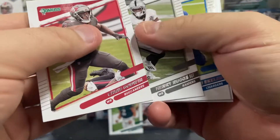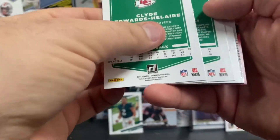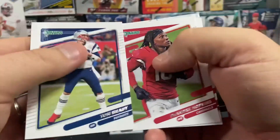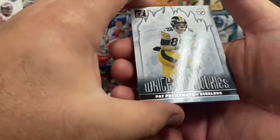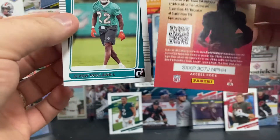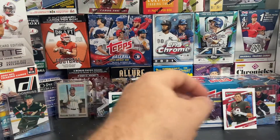Getting right into the blaster: Chris Godwin, Henry Ruggs III, Eckler. We've got a Tom Brady regular card, and there's DeAndre Hopkins variation. Cloud Edwards-Helaire. We've got a White Hot Rookies Pat Freiermuth — oh, that's a cool card, nice little insert. White Hot Rookies, followed by a rookie of Javon Holland. Trying to keep our rookies off to the side.